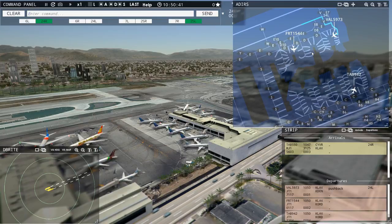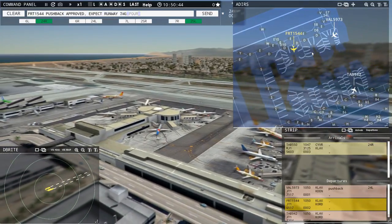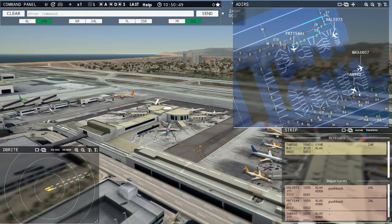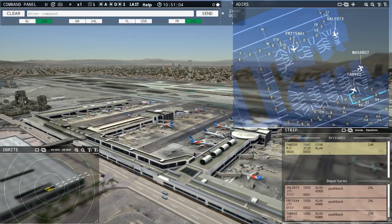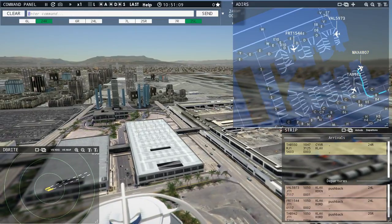Okay, this guy next. Field Air 1544, pushback approved, expect runway 24 left. Leslie 942 requesting push and start — we've got one on the right, I'll get him when he comes up in scope. Magic 4807 requesting push and start — I'll get these two pushed back. Leslie 942, pushback approved, expect runway 25 right. Magic 4807, pushback approved, expect runway 25 right. Ground, 25 right, pushback approved.